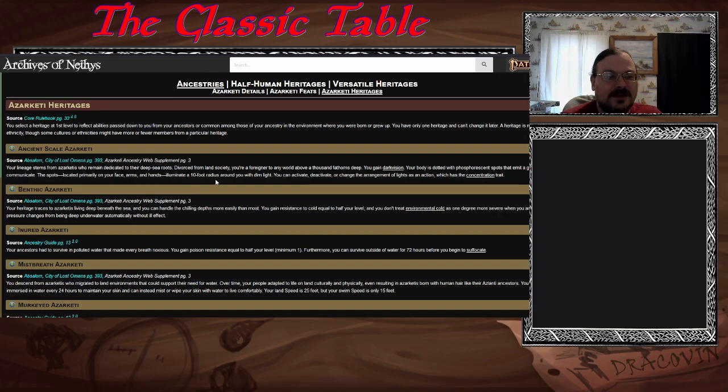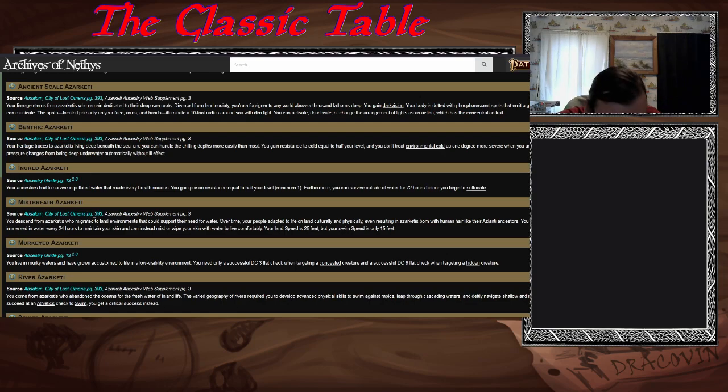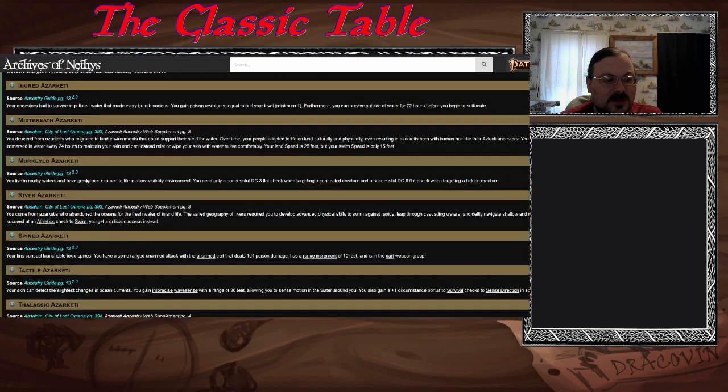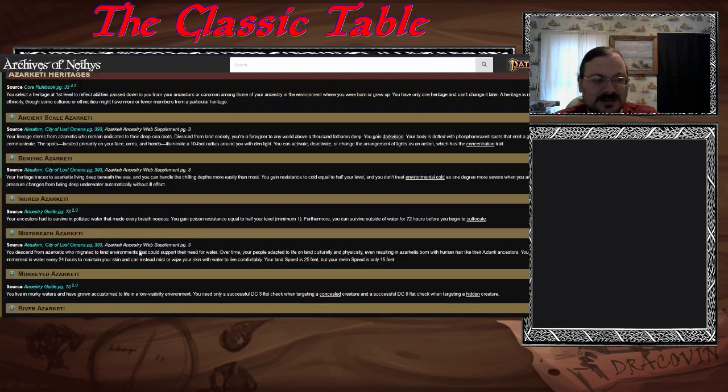They have a number of heritages, more than just from the Ancestry Guide — a few others have popped up. The base ones were there, and Lost Omens: Absalom, City of Lost Omens adds a bunch more. There's a pretty large heritage selection: Ancient Scale, Benthic, Inured, Mist Breath, Murk-Eyed, Rivers, Spine, Tactile, and Thalassic — each offering different adaptations.